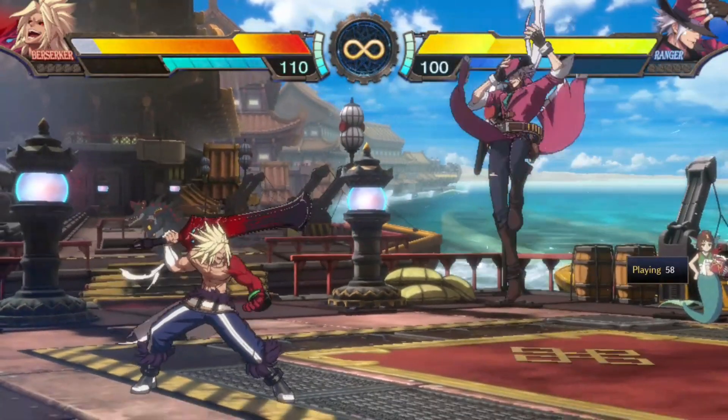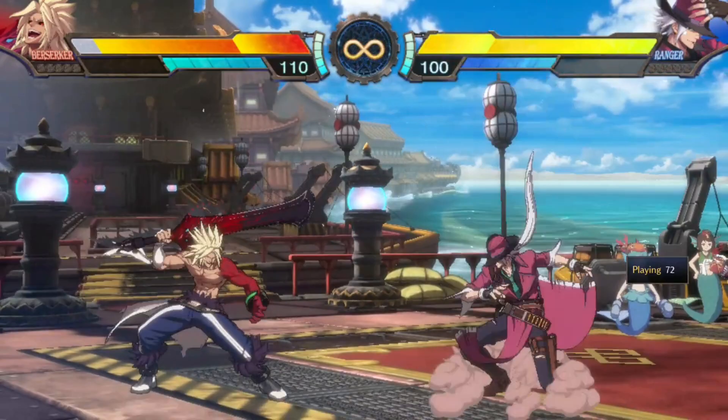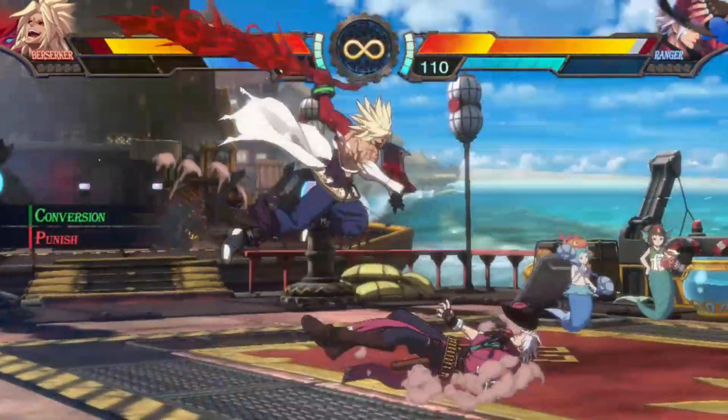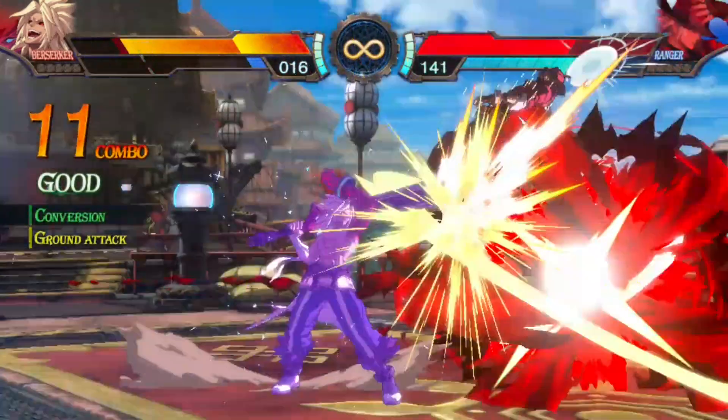In the midrange, Berserkers can use 4S to lowcrush 2A, and 2B to low-profile 5M, which has a lot more reward than 4S without conversion. If the Berserker has conversion, then 4S becomes a very scary option as it also leaves the full combo on a ring.